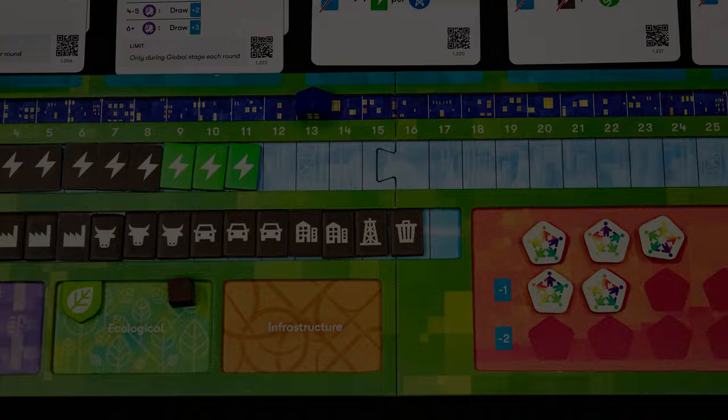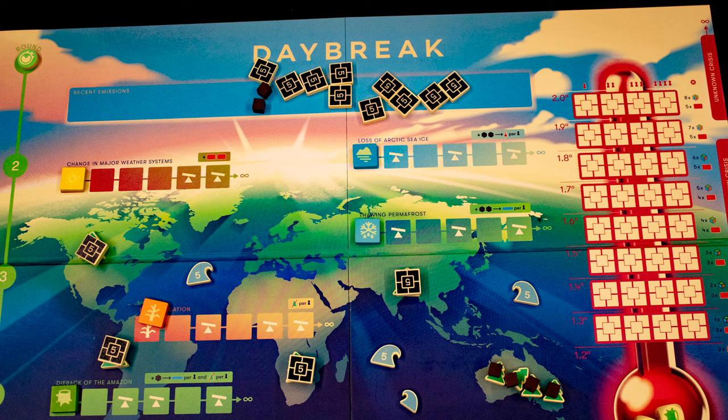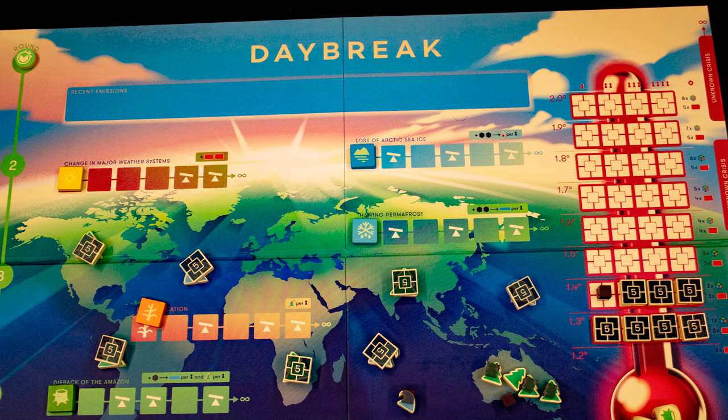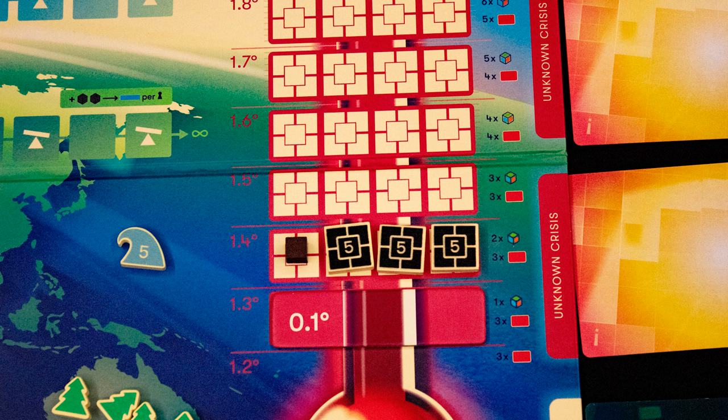Once you are done, move on to the emission stage. First check demand, and for each point you are short by, add a community in crisis. You then generate one emission point per daily power plant and emission token. Place your emissions up in the atmosphere along with every other player's. Then each point of forestry absorbs one emission and every point of the oceans absorbs another. Any points left over go to the thermometer.